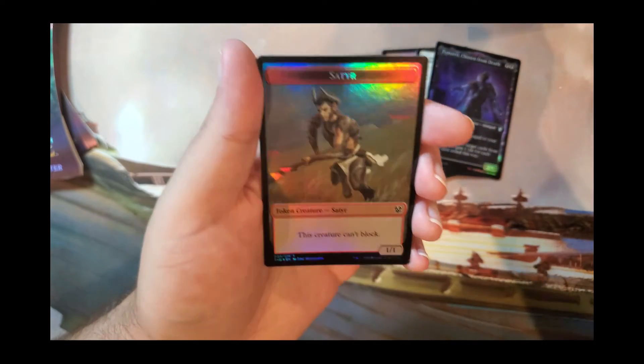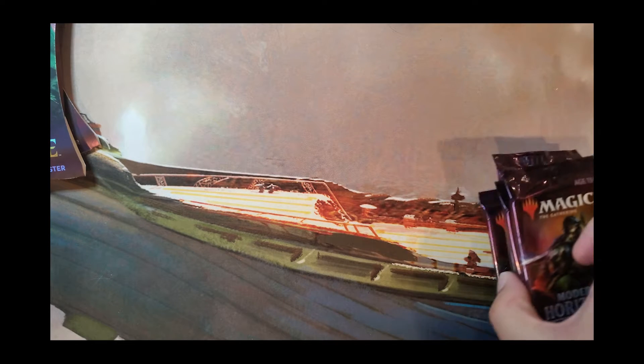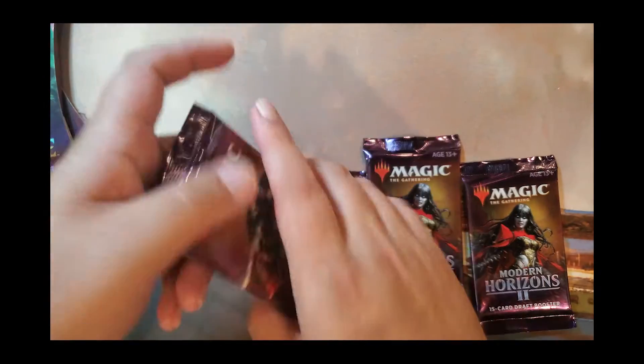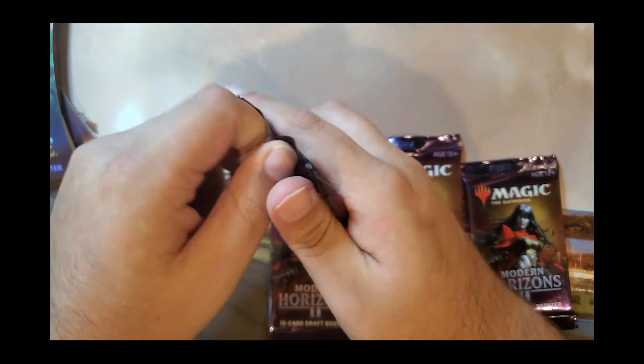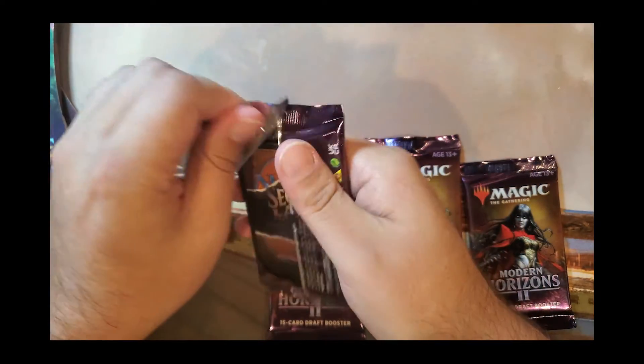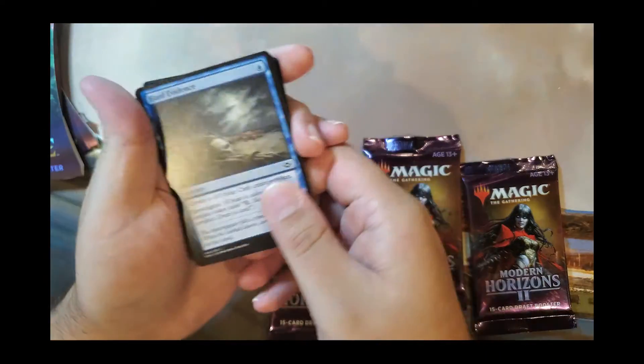And a Satyr token. Nothing too spicy but still cool all the same. Moving on to Modern Horizons — Quest for the Spice Lord currently has zero counters on it. Let's see if we can activate that ability.